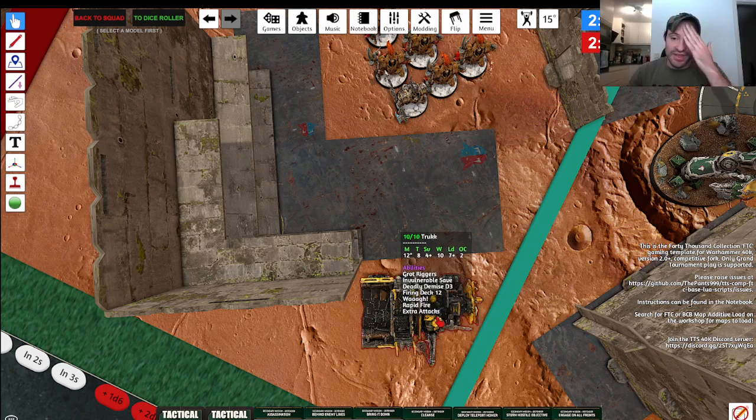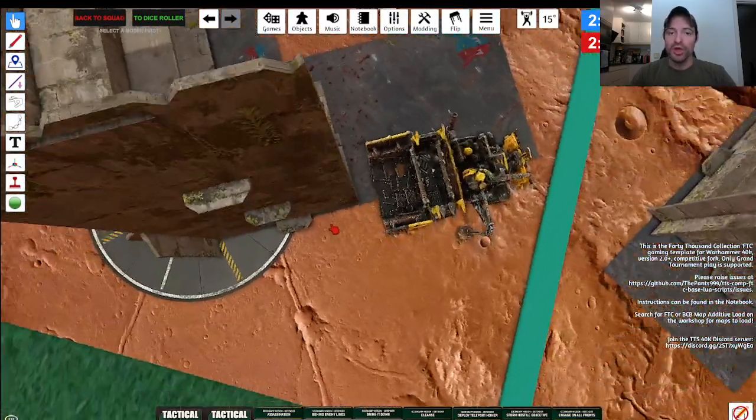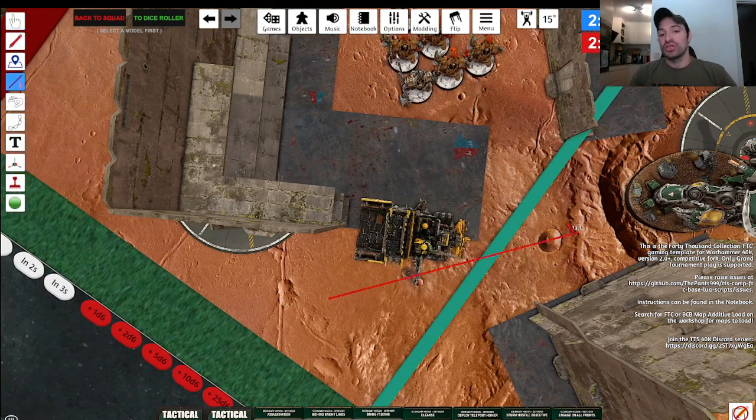Now, if we have this truck touch the terrain but not be wholly within it — you guys can see that it's not wholly within — what happens is these Terminators can see this truck, but this truck cannot see these Terminators. This truck is also not partially obscured because it is now visible, so it does not get the benefit of cover.